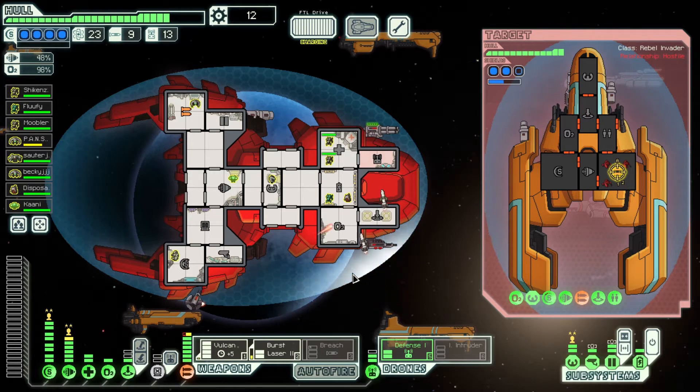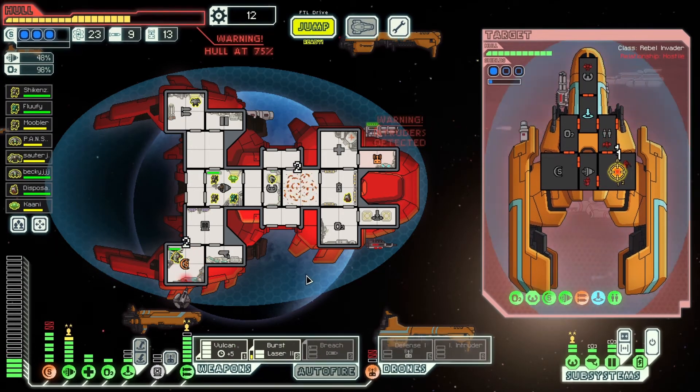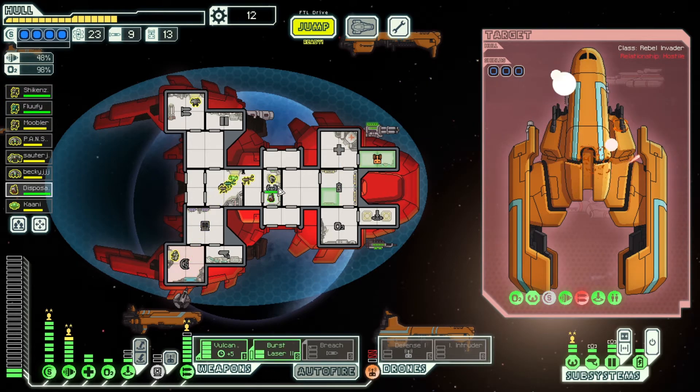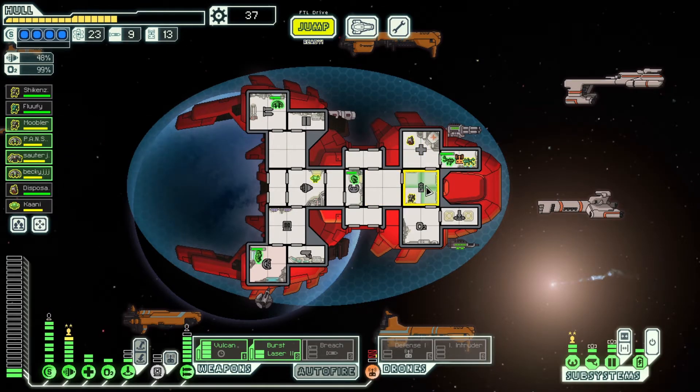We obviously don't have a cloak, so we're gonna get hit for another two damage. They're gonna board me again, which is just a little frustrating. Our Vulcan is now auto firing. Our defense drone is completely depowered — we took another four damage, we're just getting hit. Please take out their weapons at this point — I'm not killing the crew, I'm just gonna kill their ship. Piloting's out. We have a 40% dodge chance — why are we not dodging anything? Are we even going to be able to win against the rebel flagship? I've taken so much damage in the past two jumps. I'm royally pissed.